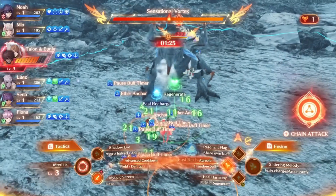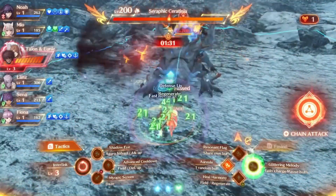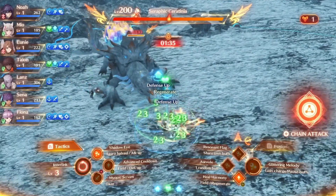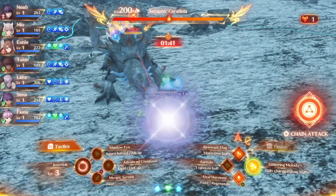I really was not planning to release a video today, but this is so utterly ridiculous and hilarious that I just had to show it off. This seems to be an incredible oversight in the combat system, likely because Monolith did not think anyone would attempt it. But using the right combination of abilities, your entire team can become completely invincible in combat.